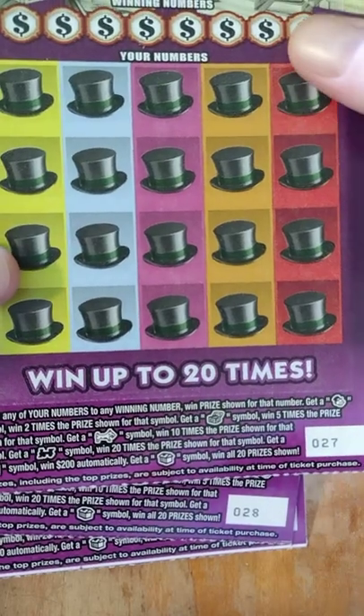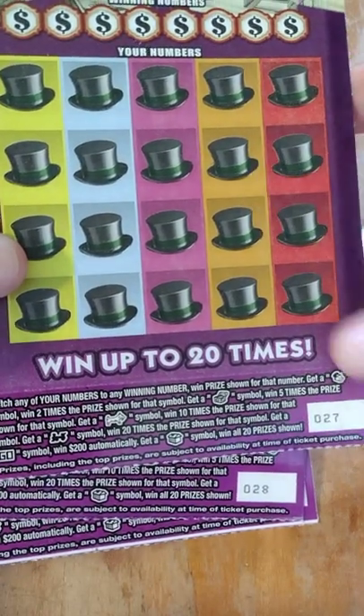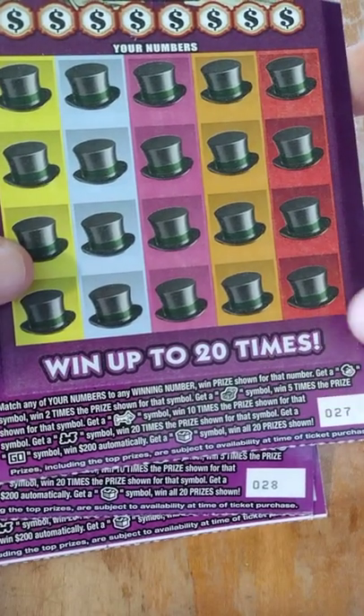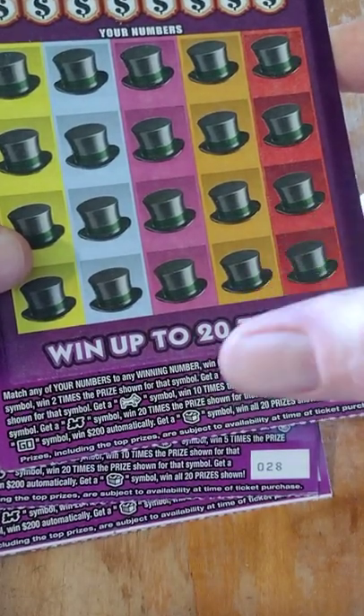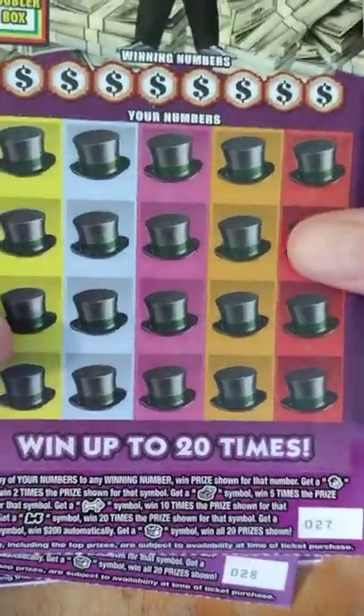How we can win is if we match any of our winning numbers to the numbers down below, we'll get that prize. We get the Mr. Monopoly head, we'll win two times. Treasure chest we'll get five times. Puppy dog symbol for 10. The train symbol for 20 times. Go for an automatic 200, and then the hotel will get us all 20 prizes.